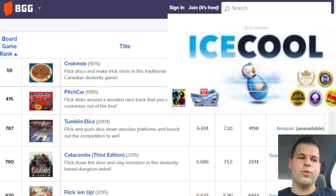Next up, we've got Ice Cool. Ice Cool is about a high school of penguins. One penguin is a hall monitor over a series of rounds, and in a round, one hall monitor is trying to tag the other penguins. You're flicking these penguins around, and they're shaped like what's known as a weeble.